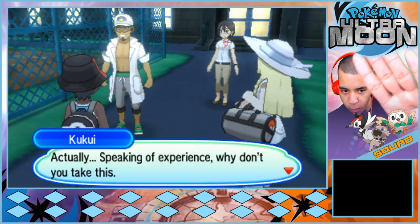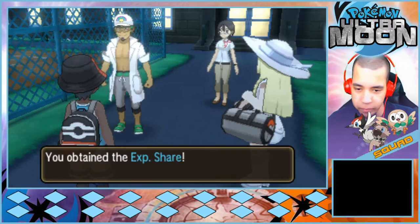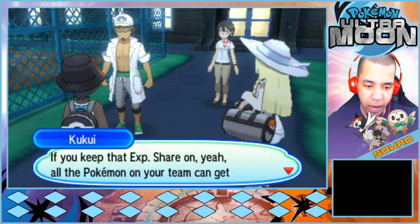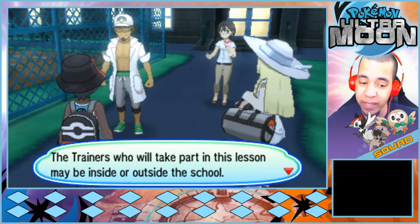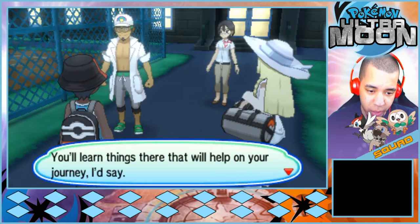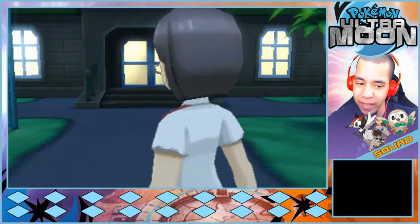Actually, speaking of experience, why don't you take this? No! I will not take that, Kukui — I refuse. If you keep that experience share on, all the Pokémon on your team can get overpowered from battle. Trainers who will take part in this lesson may be inside or outside the school. You may also want to visit our classrooms. You'll learn things there that will help you on your journey. Let the lesson begin!